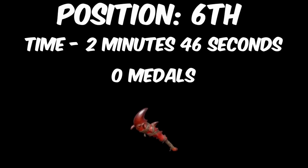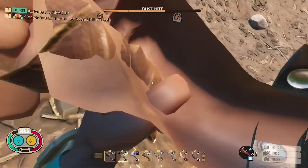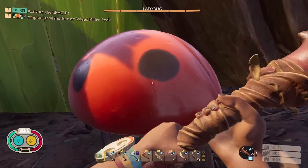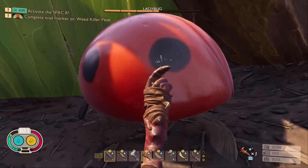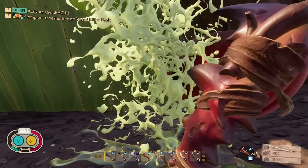Surprisingly, in 6th place, we have the Fire Ant Club, with a time of 2 minutes and 46 seconds. The reason I say surprisingly is because this weapon actually got zero medals. This is because the club does generic damage, so no enemies are weak or resistant to its damage type, meaning it is very consistent and average at killing all enemies.